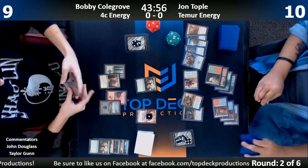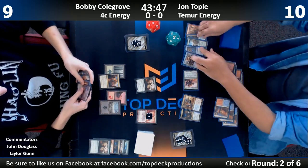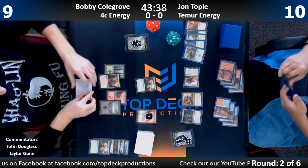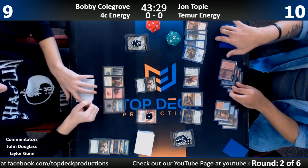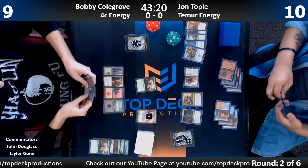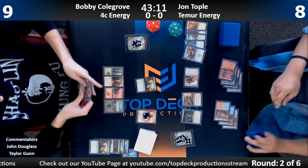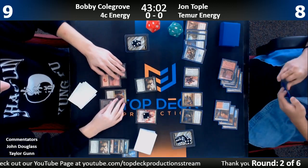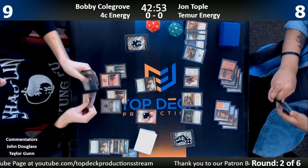Bobby draws the Harness Lightning — but is it too late? Chandra adding mana is going to be a big deal because he'll be able to cast two spells this turn. I could see Chandra plus playing out a Vizier copying a Whirler Virtuoso being pretty good, and then keeping two mana open for the Harness Lightning. Bobby doesn't see an opening otherwise — hard to see a way out. He's definitely under the gun.